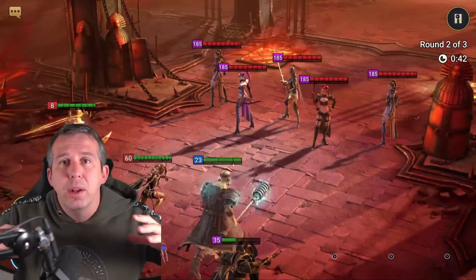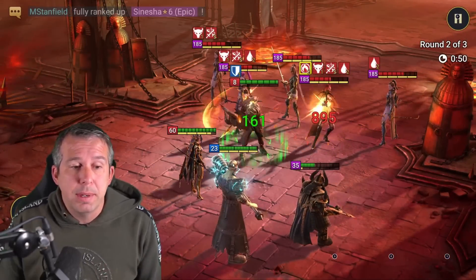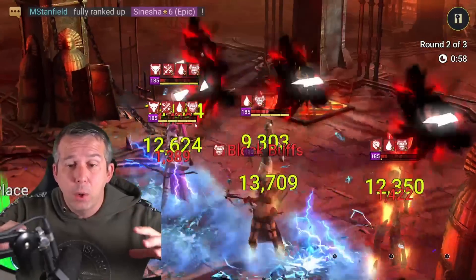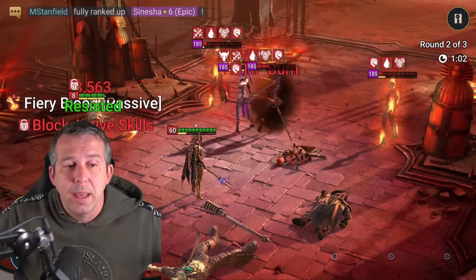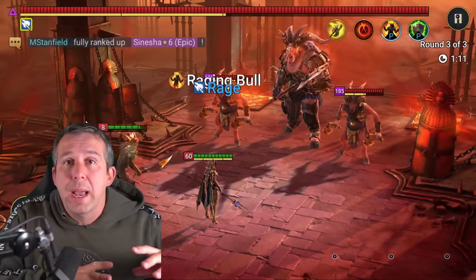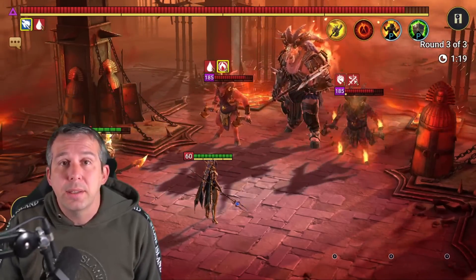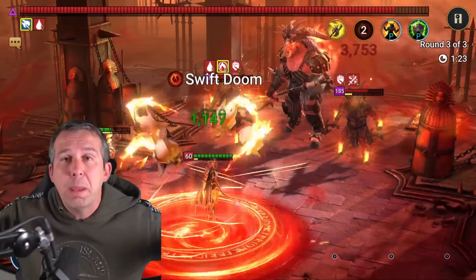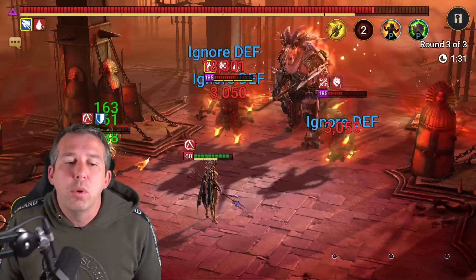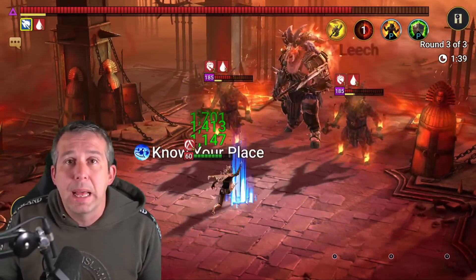Each champion gains 4,152 experience per run whether they're maxed or not — my Deliana's maxed and she still gets an equal share. There's about 21,000 experience total for this dungeon split between all champions present. If I just ran Deliana with one other person, that one person would get about 10k experience, but with four people leveling they all get about 4,152 each. It's way more efficient to have four people leveling whilst gaining their scrolls at the same time — that's the best case scenario.